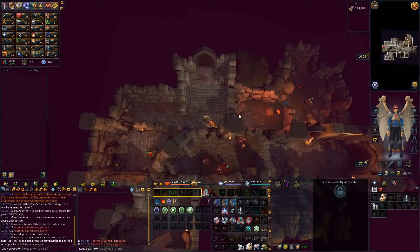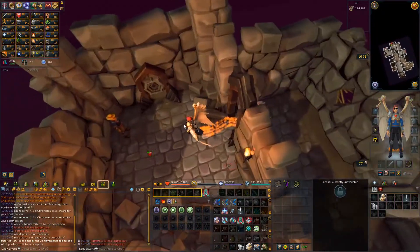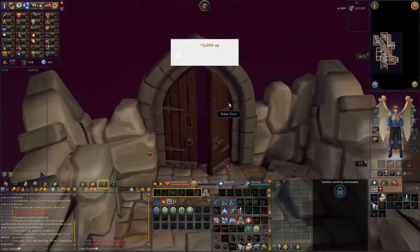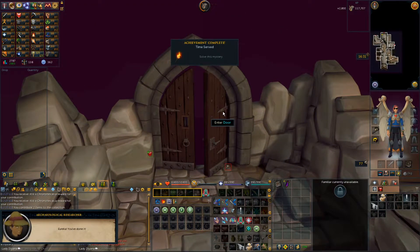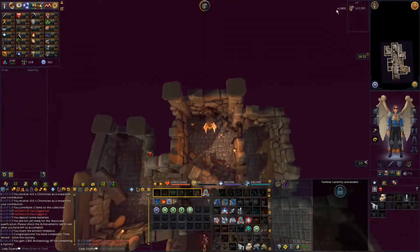Let's get this level 47 stuff. I got this ancient timepiece, which I think goes here. Let me try to use it — it works. It opens a door. And I solved the mystery. 2,800 XP — that's pretty good.